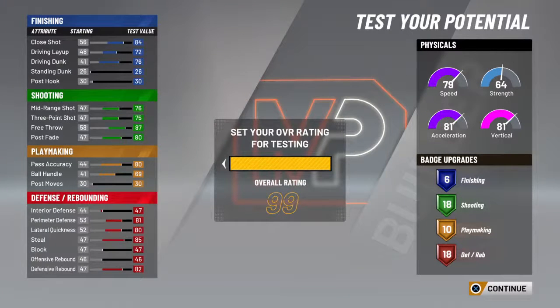If you look at 99 overall — basically this is technically only at 95 because of the tester — you can look at what your physicals will be and all your stats and what they'll look like.